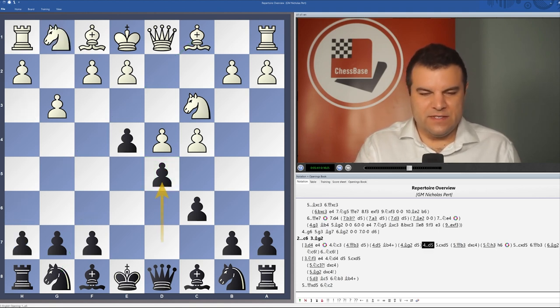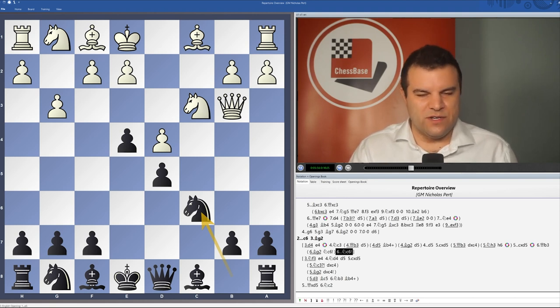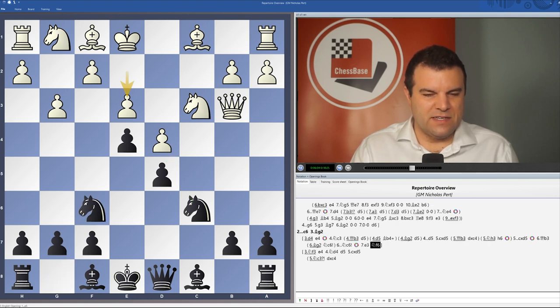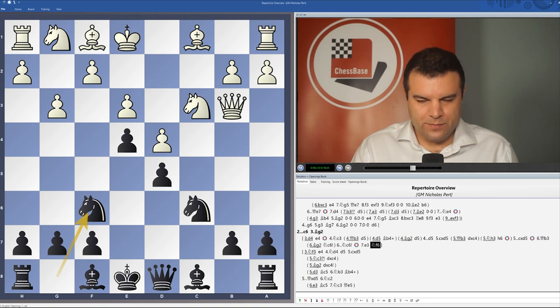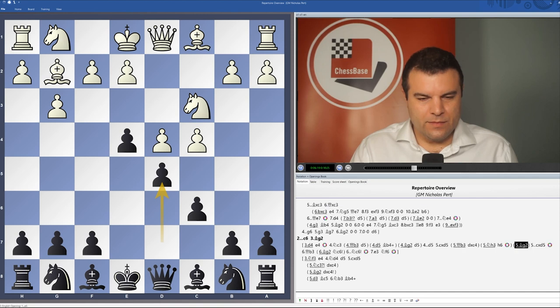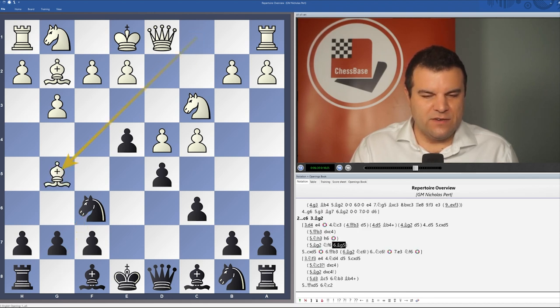So Nc3, d5, cxd5, cxd5, Qb3. It's also worth noting that in a lot of these positions, if you get the opportunity to play Nc6, you should go for it. Qb3 and then Nc6 leads to some quite sharp lines, but black is very much holding their own, looking at Nxd4 with the idea that if white defends the d4 pawn, then we can play Nf6 and there's no more pin with Bg5. We'll also be looking at lines involving Bg2, and after Nf6, cxd5, cxd5, Bg5 trying to defend with the tricky move Nd7.